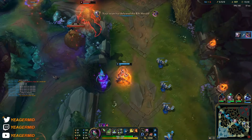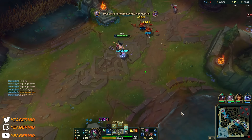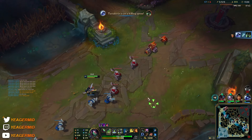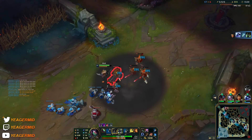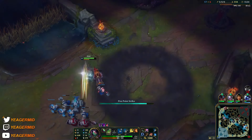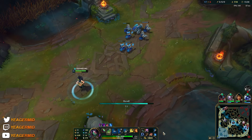Getting a free herald, and we got level 11. We have a pretty good CS lead over the mid lane too. I want to push fast — just drop down the W for the energy. You don't have to stay inside the Shroud to get the energy, as long as it's active you get it.